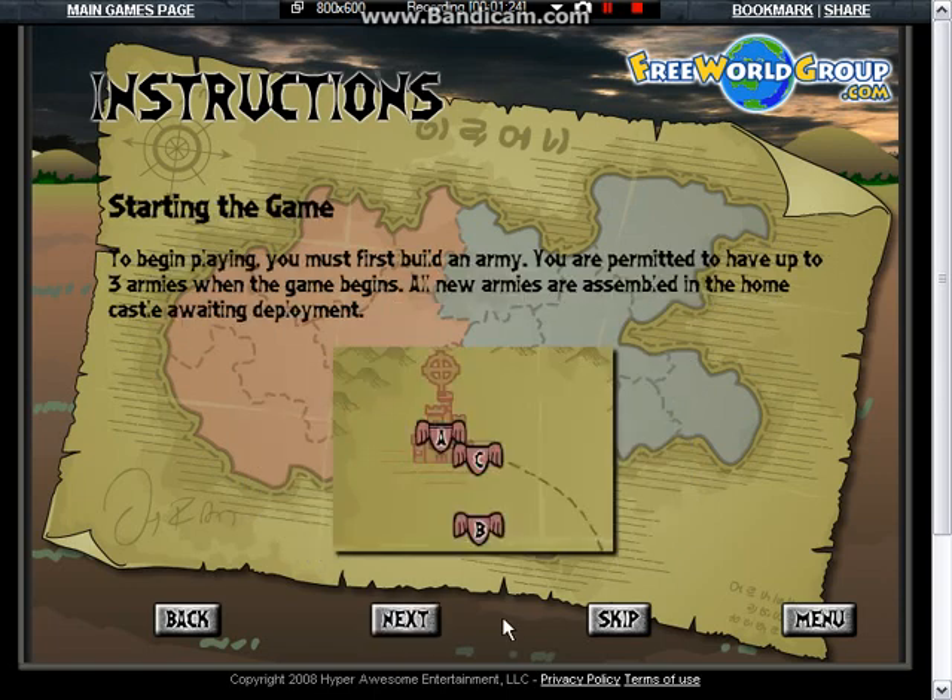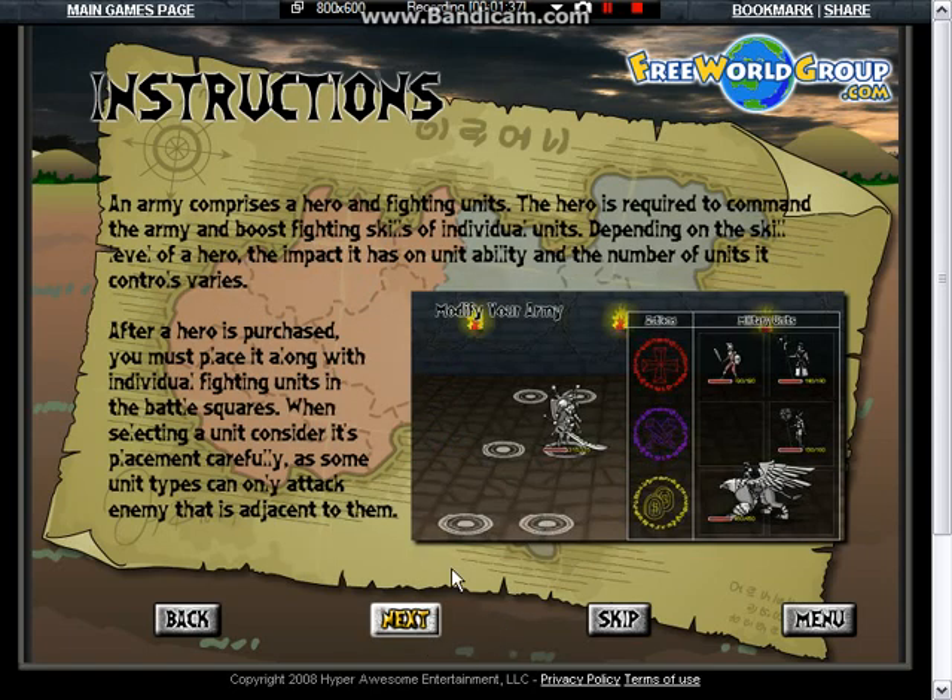To begin playing, you must first build an army. You are permitted to have up to three armies when the game begins. All new armies are assembled in the home castle awaiting deployment. An army comprises a hero and fighting units. The hero is required to command the army and boost the fighting skills of individual units. Depending on the skill level of a hero, the impact it has on units' ability and the number of units it controls varies.